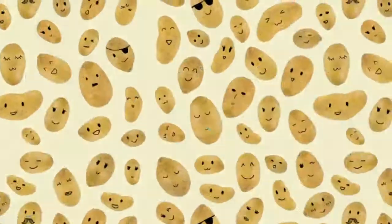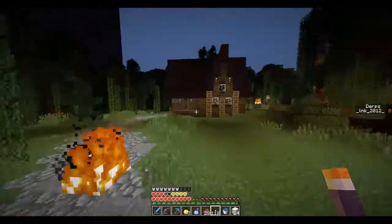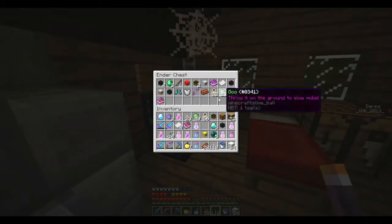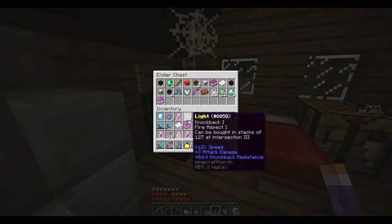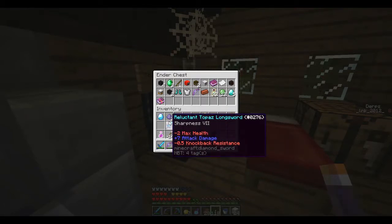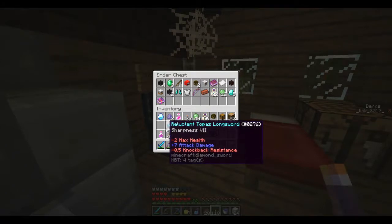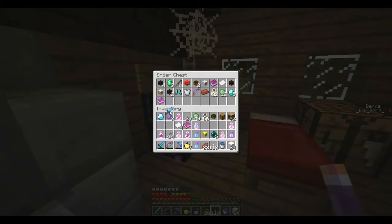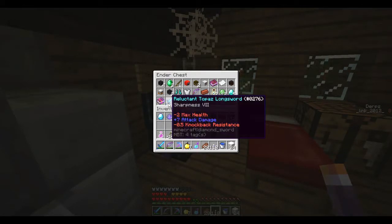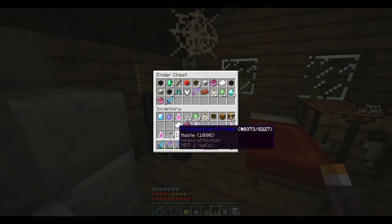Link 2012. Emerald, boom. Where's the skeleton skull? Diamonds. This is the Reluctant Topaz Longsword. It has Sharpness 7, but it gives you less health and knockback resistance. Is it worth it? Can I enchant it? If I can put additional enchants on that... but it doesn't compensate for the Legendary. Legendary's better.